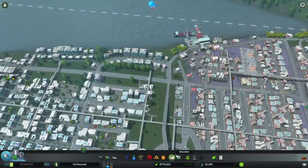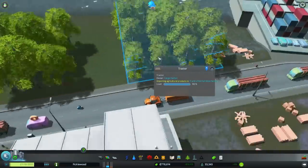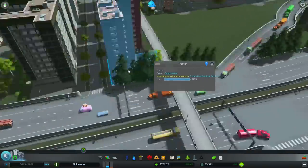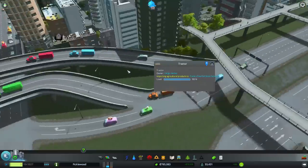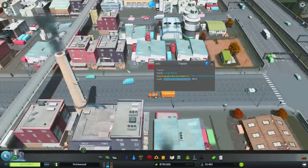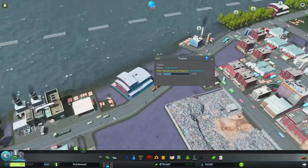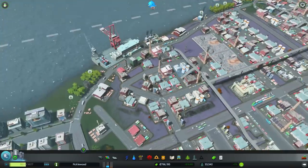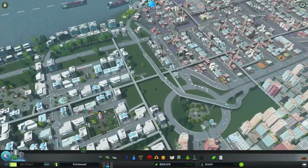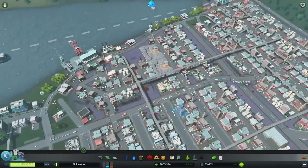Let's take a peek at our numbers: bus usage is way up and metro usage is still nice and healthy. We're importing agricultural products, so our little strip of farms isn't enough to feed all of our agricultural industries, but that's okay. They had to take the scenic route to get there — that should be fine. We're starting to get some complaints about workers again, but we don't have any demand for residential — this should clear itself up.